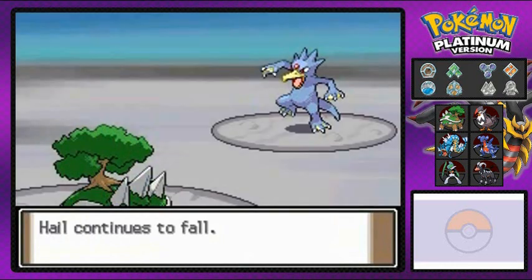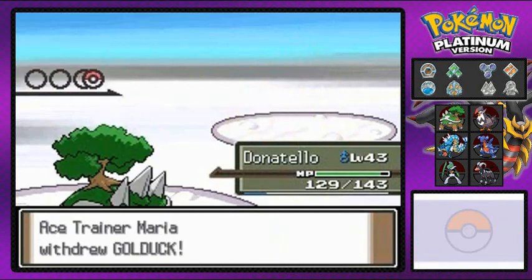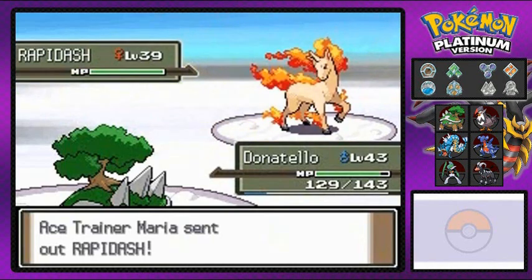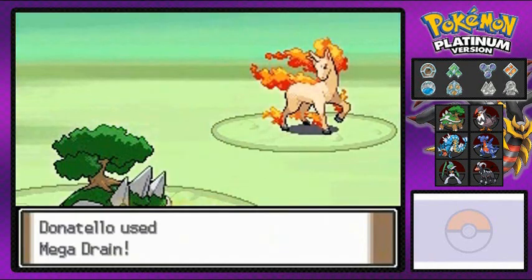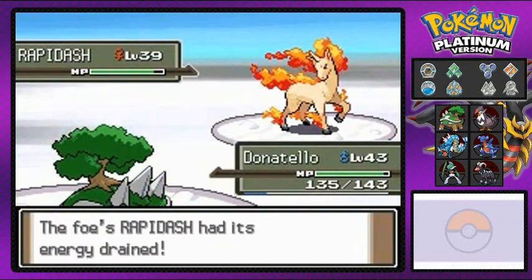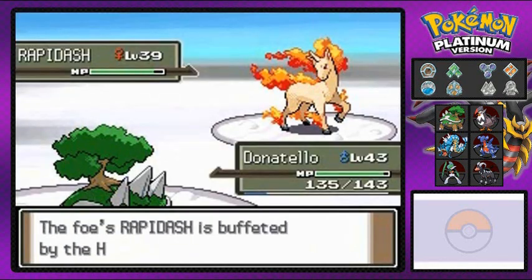What really confuses me is why it's hailing while it's snowing — I've never actually seen that before. And look at that, this ace trainer likes to switch up her Pokemon. Of course she has a Rapidash, so I just wasted a Mega Drain. I've never seen hail and snow happen at the same time.